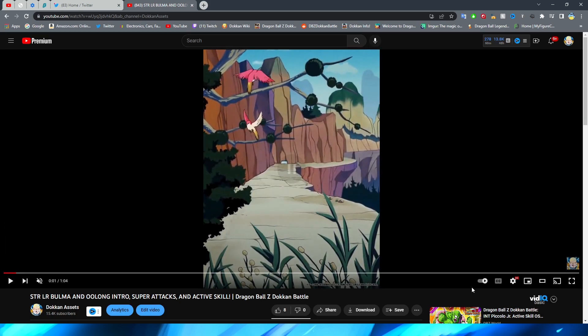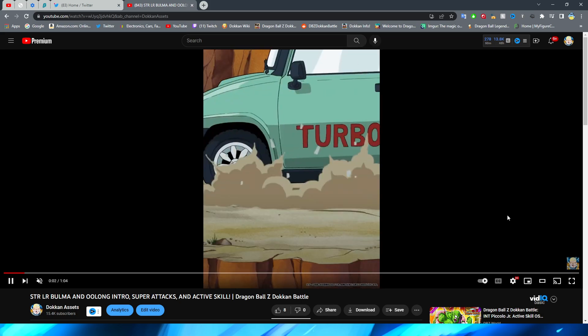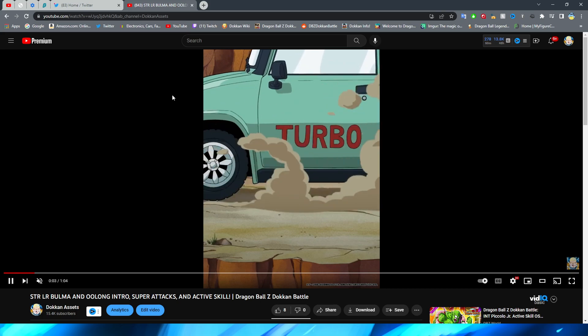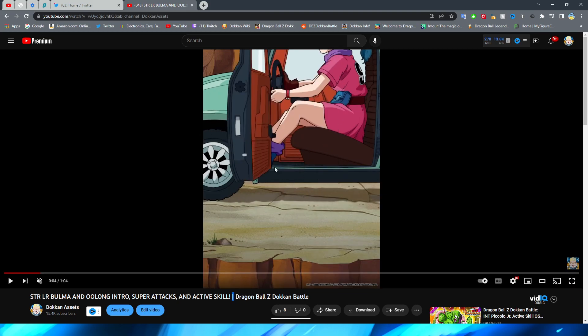Starting off the intro scene, we have the birds obviously fluttering off, which is a pretty cool little touch — they are animated very nicely. I like this little pan up of the camera with Bulma's car coming into frame. I just realized: is Bulma old enough to drive? She's driving at the beginning of Dragon Ball. I guess she's like 16 or something. Regardless, they've got dinosaurs in their universe, so I guess it doesn't really matter. We have Bulma pulling up with a very cool smoke effect.